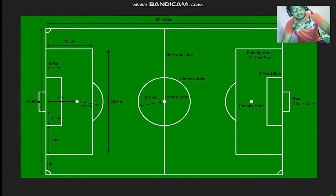A football ground is around 90 to 120 meters long. We will see how big our football ground is — around 90 meters. Then we will see the 18-yard box, which is the area of the goalkeeper.